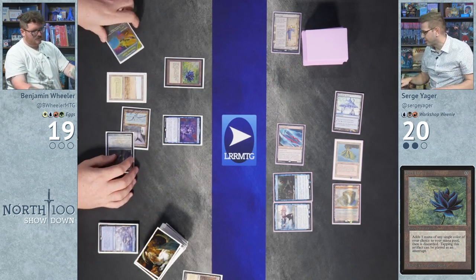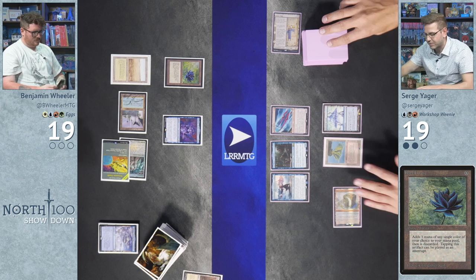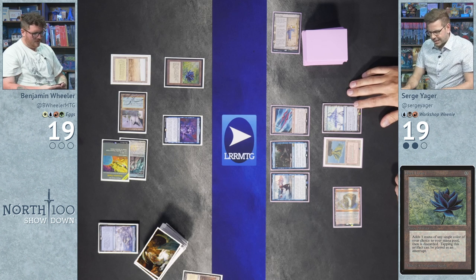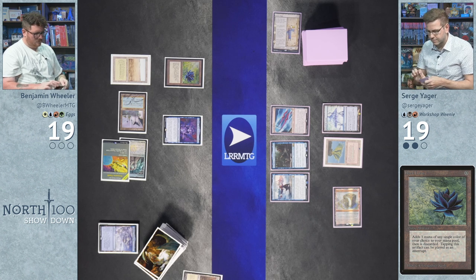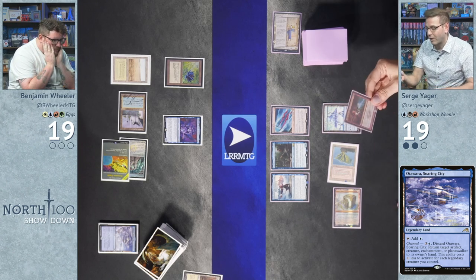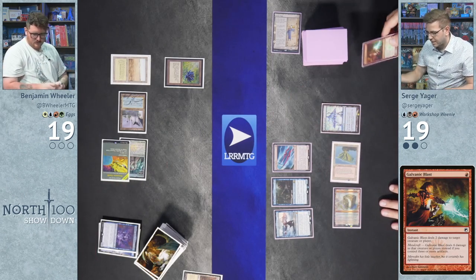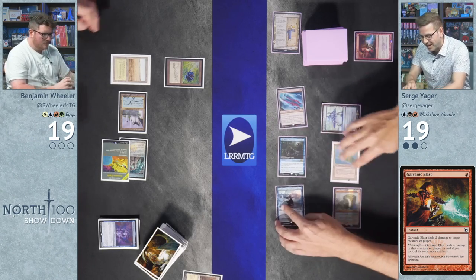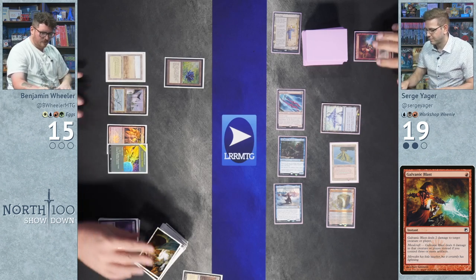Surge passes — he was going to hit Wheeler hard with that construct token. Wheeler takes one from Mana Vault upkeep. Surge draws, plays a land, and attacks with his double-strike Lizard Blades and other creatures. He casts Galvanic Blast for four damage with metalcraft — targeting Tamashi — and attacks Wheeler for four, putting Wheeler to fifteen.